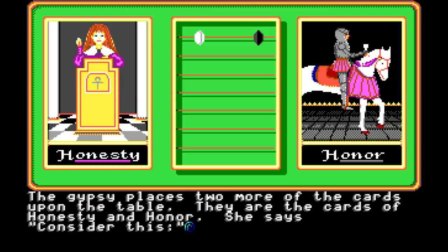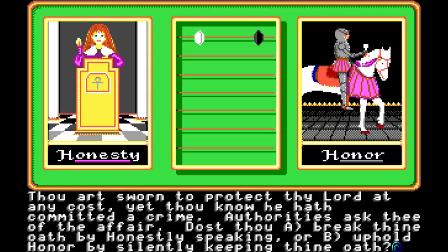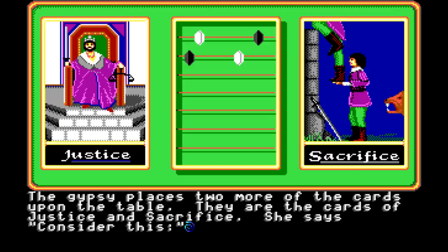The gypsy places two more of the cards upon the table. They are the cards of honesty and honor. She says, 'Consider this. Thou art sworn to protect thy lord at any cost, yet thou know he hath committed a crime. Authorities ask thee of the affair. Dost thou A, break thine oath by honestly speaking, or B, uphold honor by silently keeping thine oath?' We're going to go with uphold our honor.